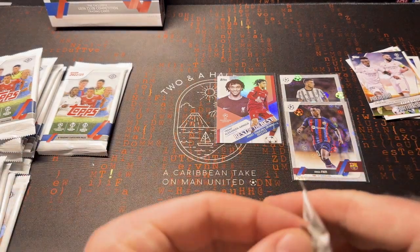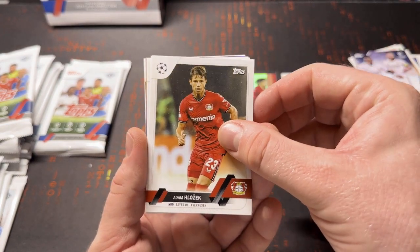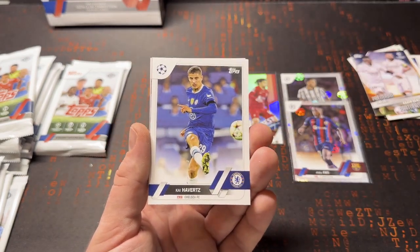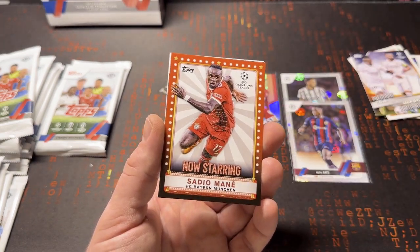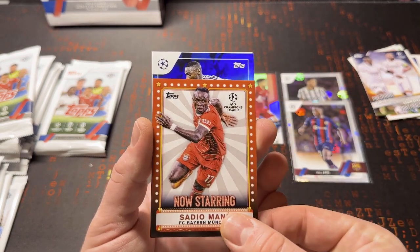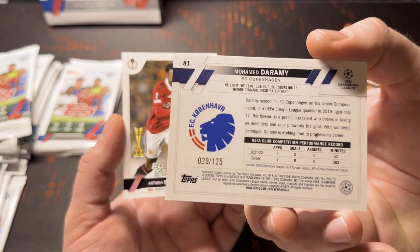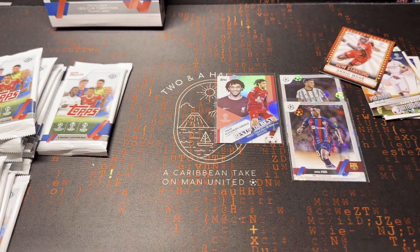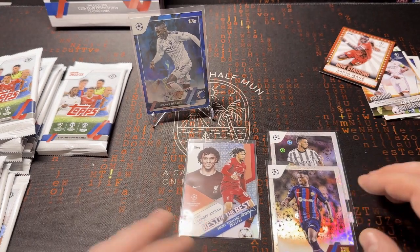Come on, come on — got something in here! Enzo Fernandez, now of Chelsea — a little workie there. Alisson Becker. Kai Havertz, rumored to be on the move. And under here we have a Sadio Mane — Now Starting insert. And underneath, a Future Stars Mohamed Darby. Is that numbered? It is numbered to 125! And an Anthony Lange year 2. Get this sleeved up. Anthony Darby — first numbered card out.